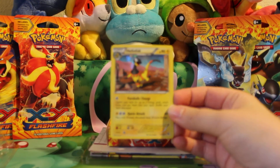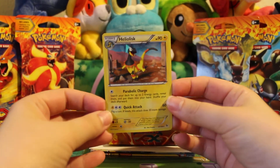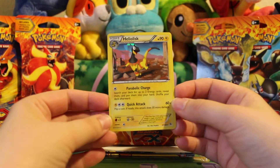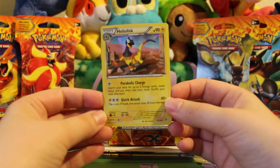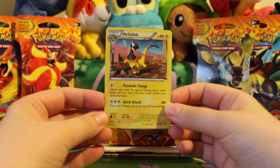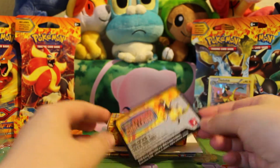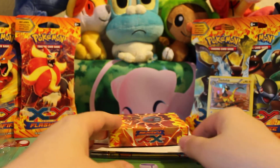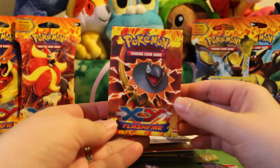The card you see in the front is a Heliolisk crystal shard — or ice shard — holo. This is the only card in this theme deck that is different than from the set itself in terms of printing. In this set, Heliolisk is a non-holo, so it's just a little different.